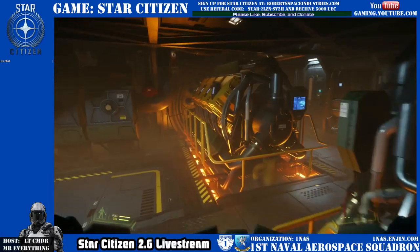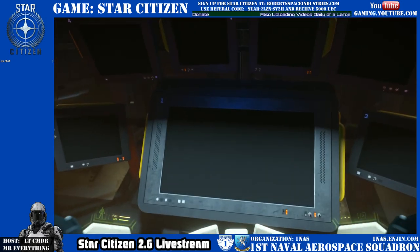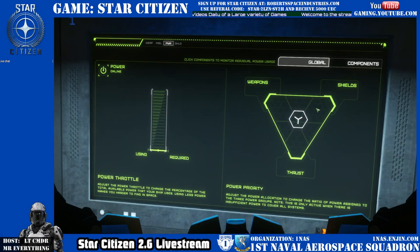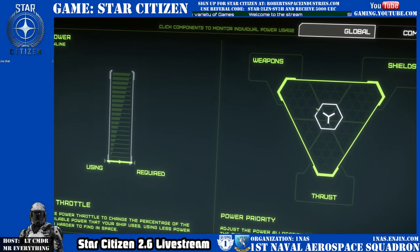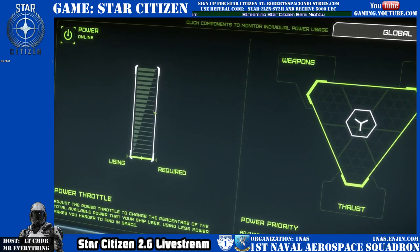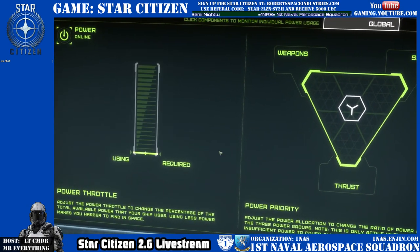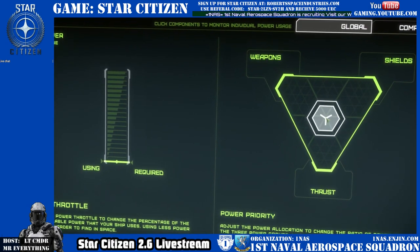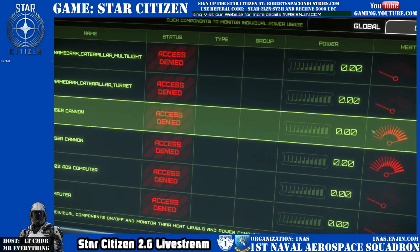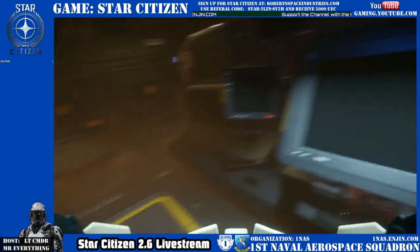That ladder puts us in the engine room. So now we are in the engine room, and you can use that. It's the same stuff you would see if you were adjusting things. You've got components — access denied. Things are overheating and stuff like that. This is pretty interesting.